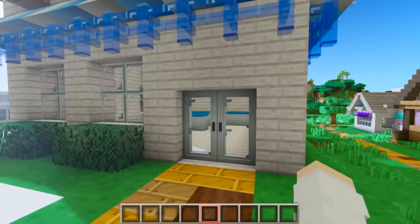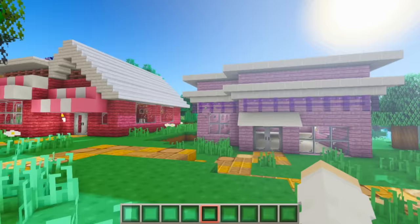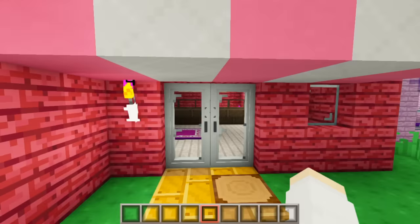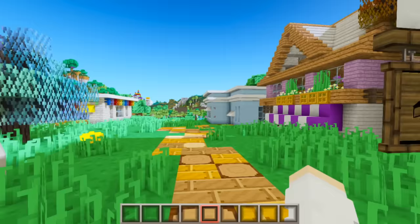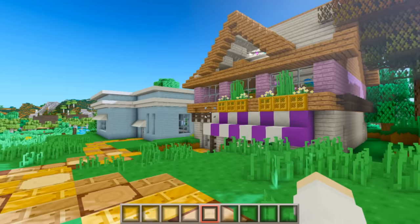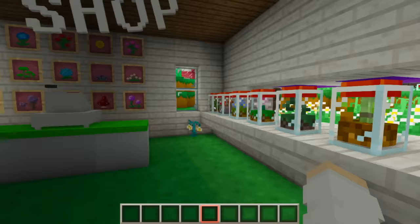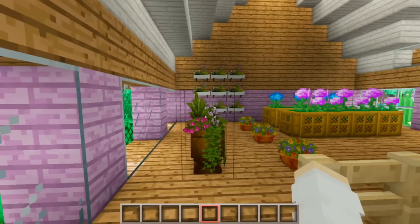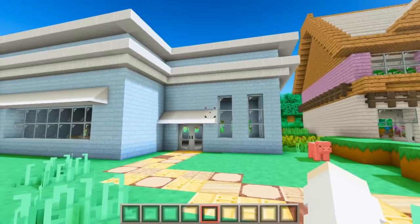If we continue this way, we have the ice cream store - again empty on the inside because of lag. Next to the ice cream store we had a little clothing shop, and then next to that is the bakery. This is such an old build - we've got some little desserts and treats in here and little tables to sit at. Next to the bakery we have the flower shop - it still has our flower shop sign, all our little terrariums, flowers on the wall, and flowers upstairs too.